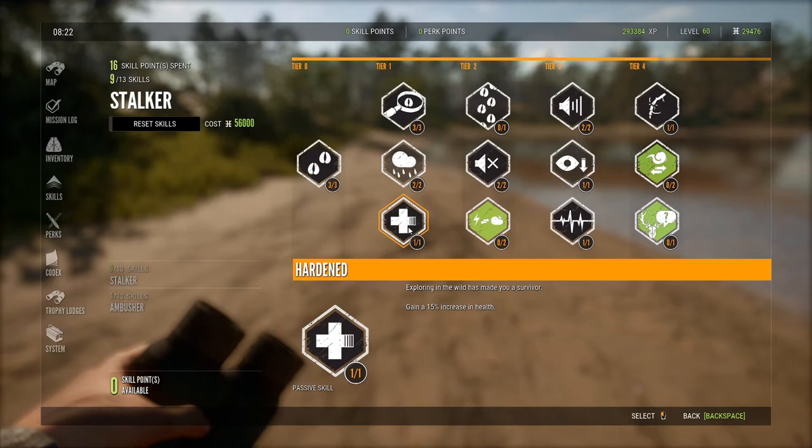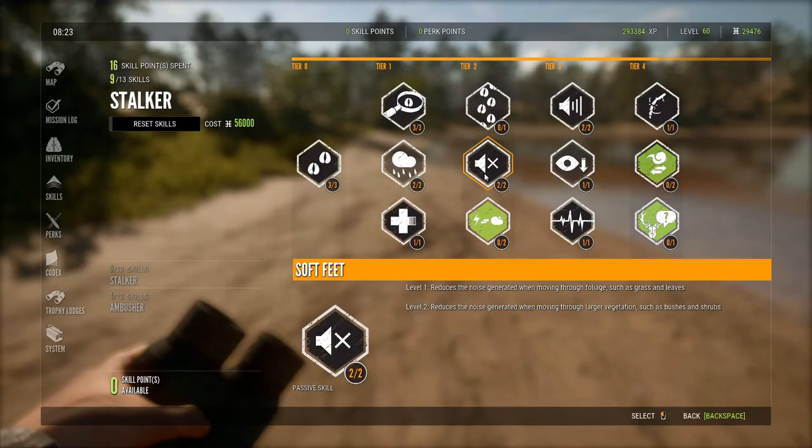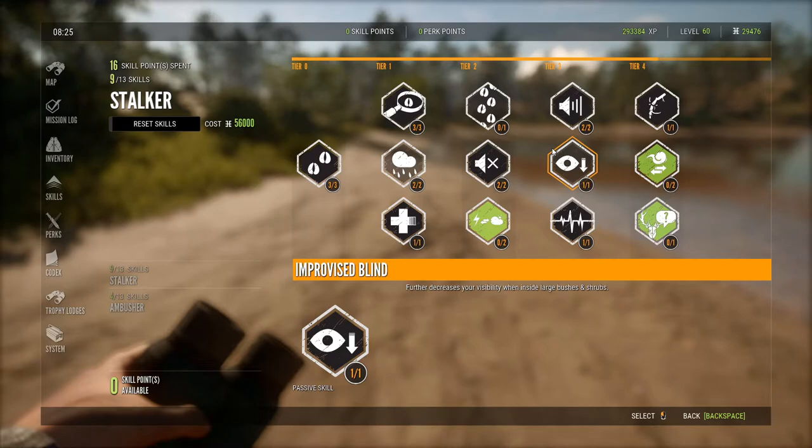Later on, if you get Disturbed Vegetation, you can actually see what fur variation an animal is, which is crucial in this game. I'd also highly recommend getting the 15% health increase — I think it's really valuable. Secondly, Soft Tread reduces noise generated in vegetation like grass, reeds, bushes, and shrubs. I'd also get Innate Triangulation, which decreases the detection cone when an animal warning calls or gives a mating call.